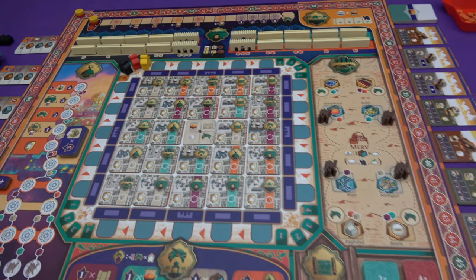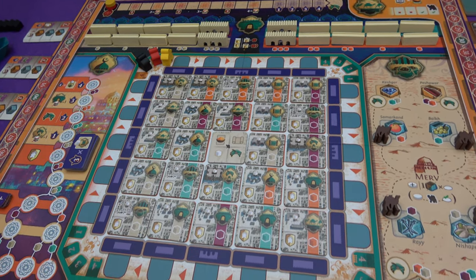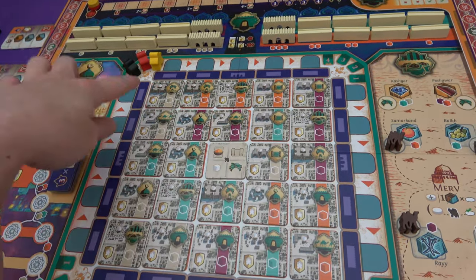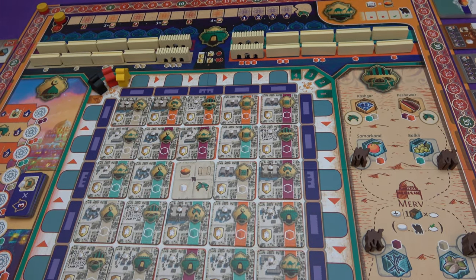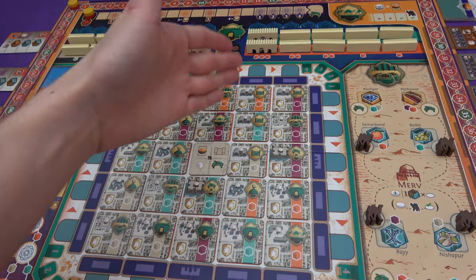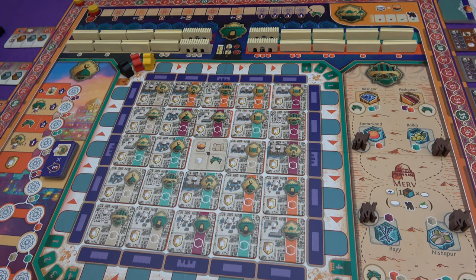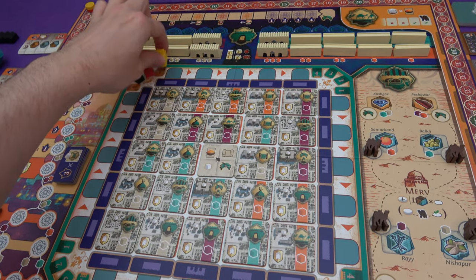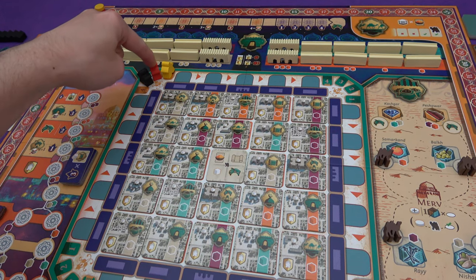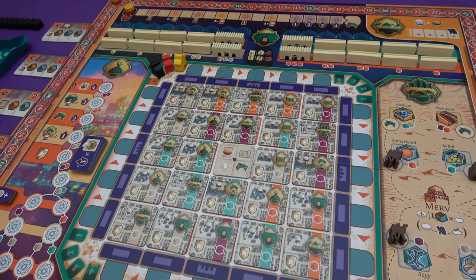In this game we are going to be taking turns on this central track here. This determines the four rounds of each of the years — there are only three years in the game, so that's 12 altogether. Whoever is in front is going to get to go first in the round, and on your turn you will take your master meeple, put it in one of the slots, and choose one of the buildings in that row to activate. In the solo game we have the corrupt magistrate, which is basically the AI player — they will be going first in this first round. I am red, going second, and finally we have the dummy player from the two-player game, the High Courtier, who will be going third.